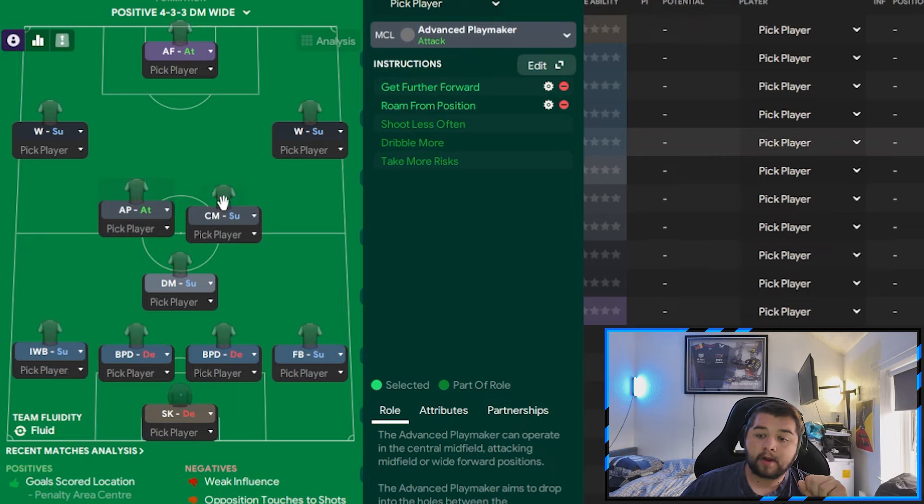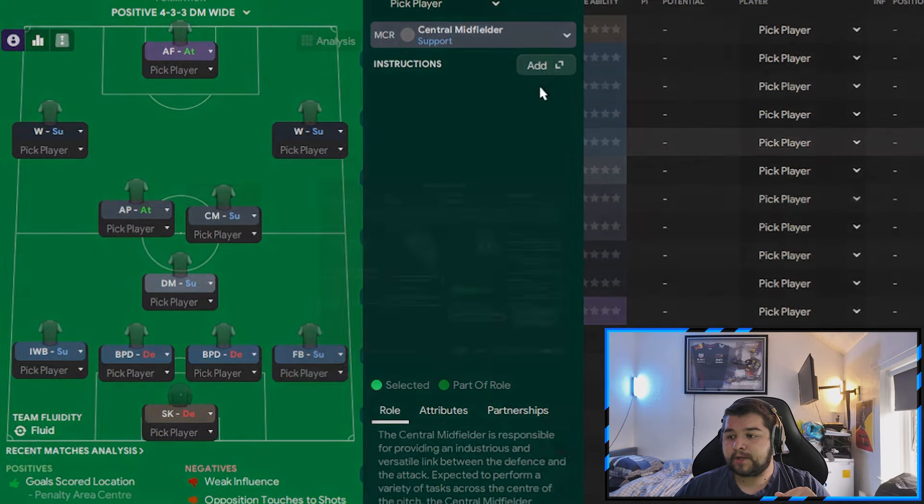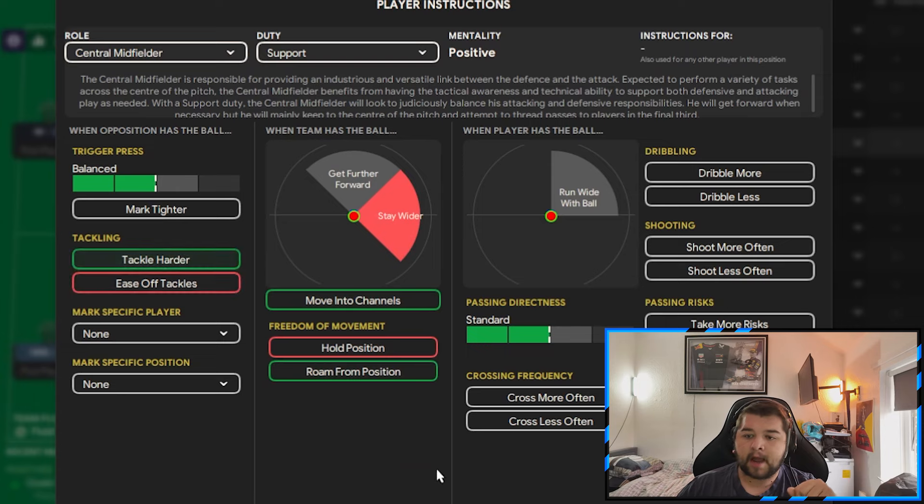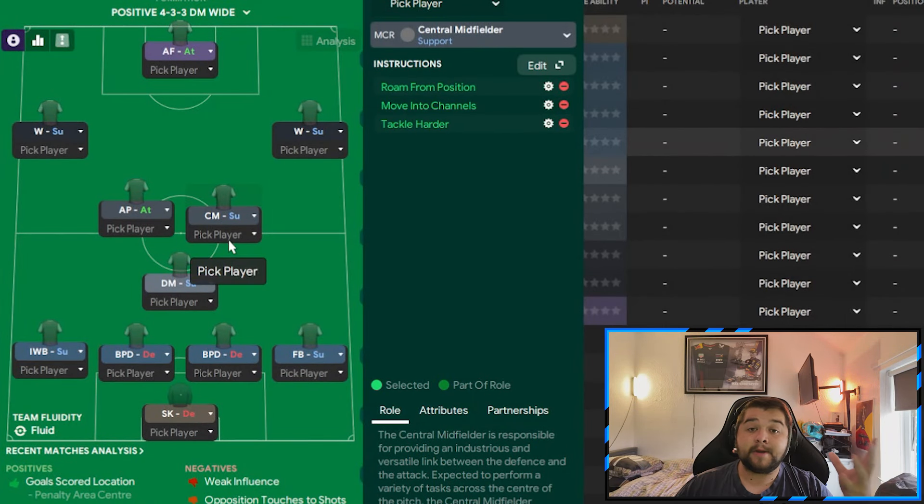Next to him, we are going to go with a centre mid on support, with instructions consisting of roam from position, move into the channels, and also tackle harder. It's literally the perfect mixture of players in this midfield — a DM protector behind the back line, a roaming central midfield player, and an attacking talisman to provide for the front three. A really, really good system.